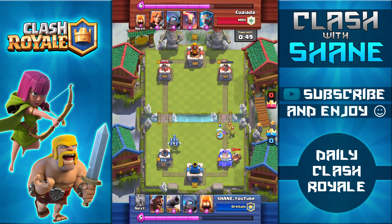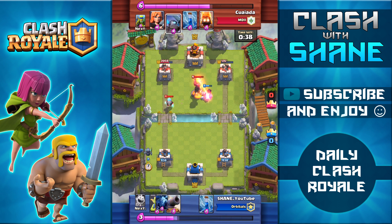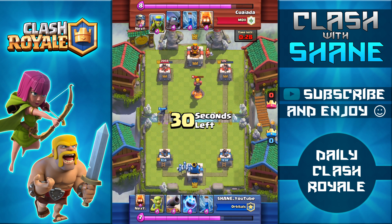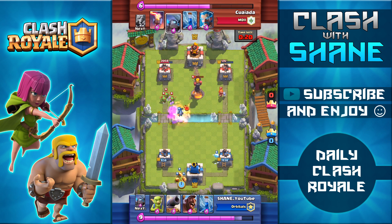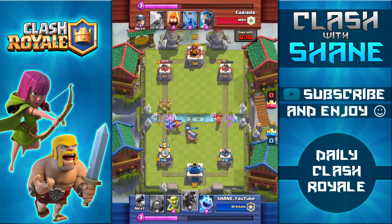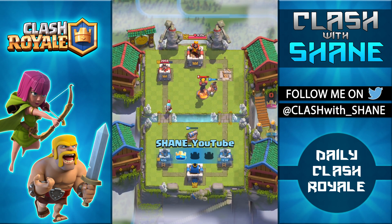He makes a quick counter push with the miner supporting spear goblins. I didn't predict the miner location well, using minions on the left side, and was forced to use ice spirit and fire spirits to counter the spear goblins. My ice spirit is only level 6 — I forgot to level it up — so it didn't one-shot them. One weakness is missing a second spell to finish off a tower; I need two zap spells. But the hog rider gets to the tower, giving me the one crown victory.